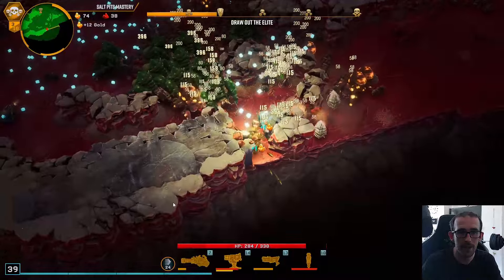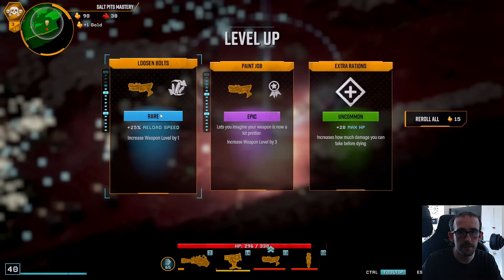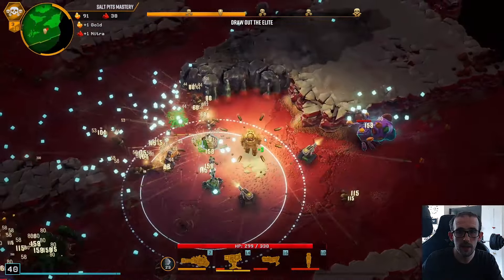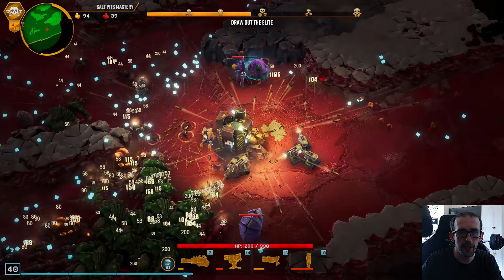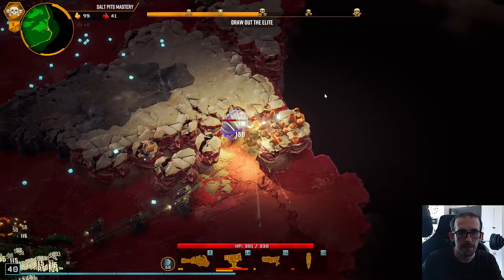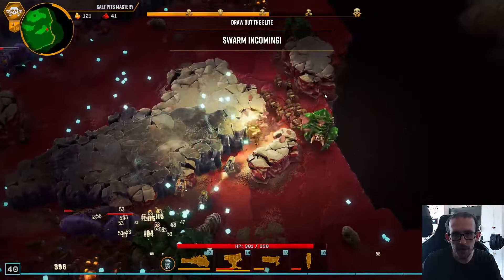We haven't even got one overclock yet — that might have been pure greed from me. Holy bug though — I'm going to stand inside him. We'll take the plus 3 weapon levels. Let's get another scanner — that's right, I've got the DRG coupons. The earlier we get those the better — it's not like we're not going to get resources. That means we'll be able to buy more upgrades and won't need to focus on mining so much until we get more movement speed.